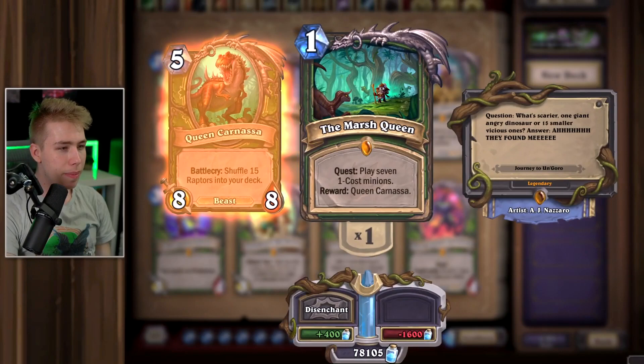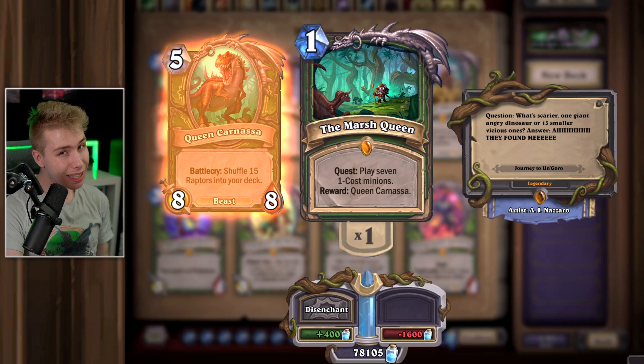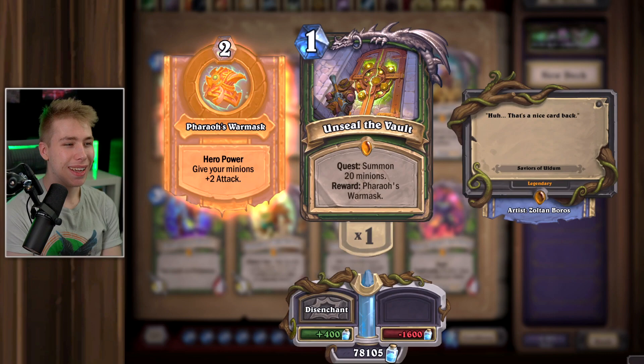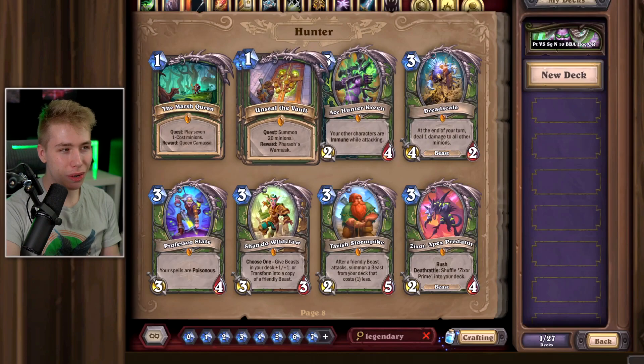For Hunter, the Marsh Queen — it's a fun meme deck and technically not that bad, but since it got released, the card has been bad. Disenchant it. Unseal the Vault — playing Quest Hunter is terrible. Summoning 20 minions just to get the reward is not worth it — that is so slow, you can disenchant that.